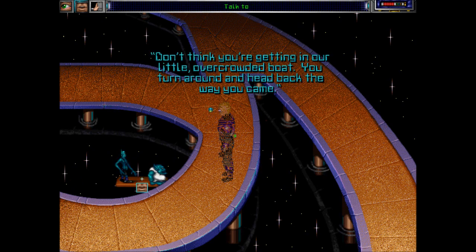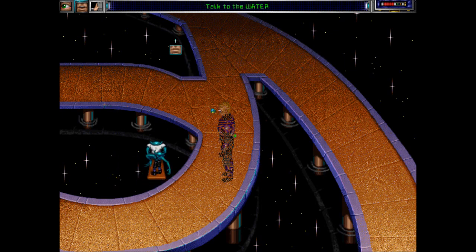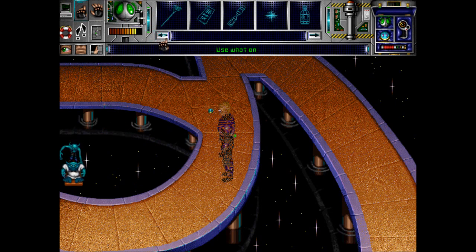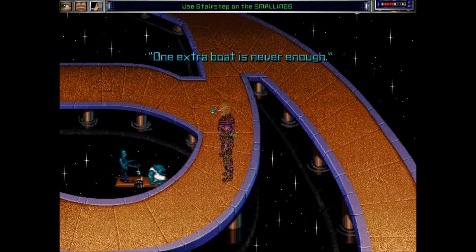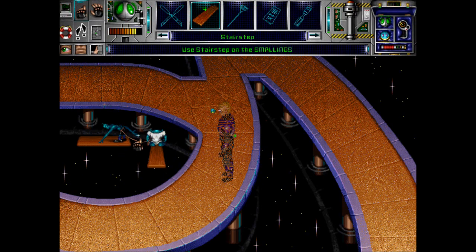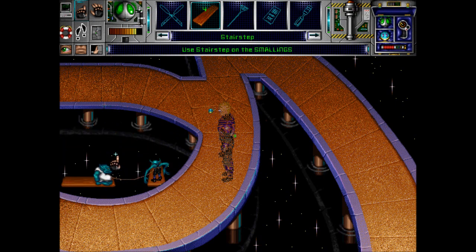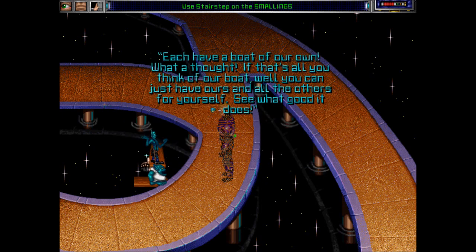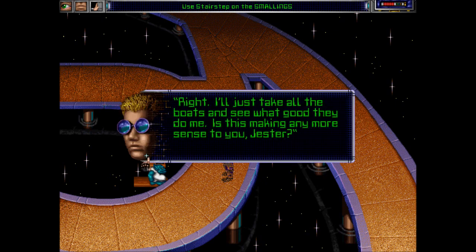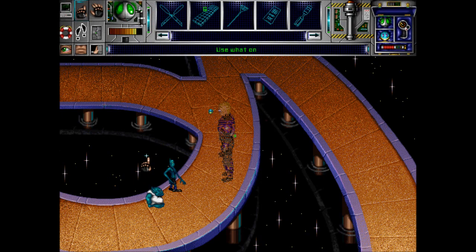'Don't think you're getting in our little overcrowded boat. You turn around and head back the way you came.' Now we have to do something counterintuitive and give them more boards — or more boats. 'One extra boat is never enough.' Then you can have another one. 'You now have three damned boats. The goldfish are gone. Can we talk? Each have a boat of our own — what a thought. You can just have ours and all the others for yourself.' I'll just take all the boats and see what good they do. 'Is this making any more sense to you, Jester?' 'Nope, boss. Not a bit. But at least you have three boats.' Stairs! Now I have six steps.